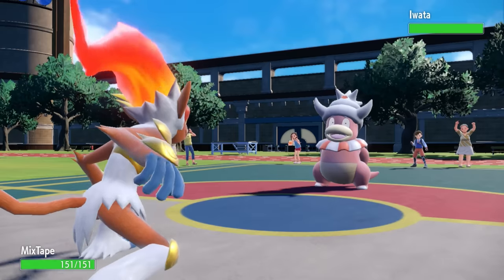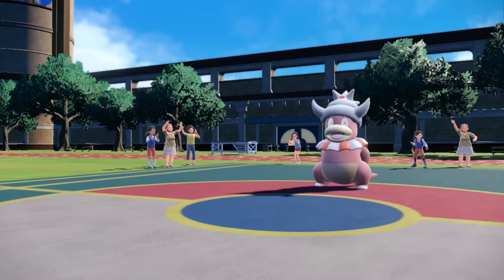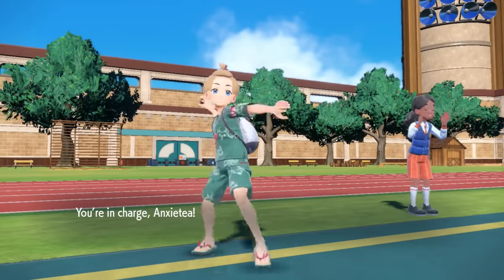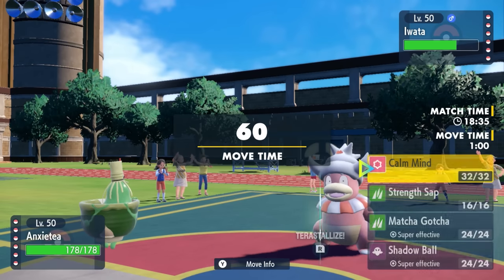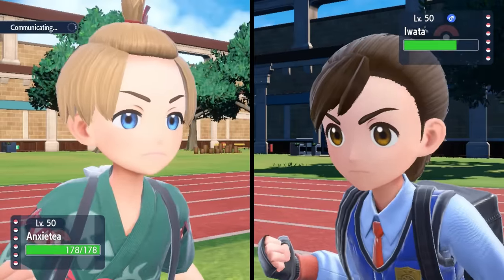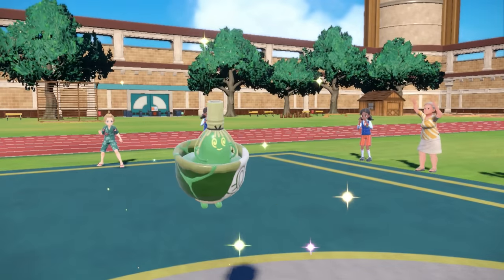They end up going into a Slowking, and we're actually both running Slowkings in this match. I'm a little afraid of it but I do have a couple of answers. I could go Crawdaunt early and force it out with Knock Off, or I could bring in Sinistcha — the new Sinistea evolution from the DLC. So I'm going to bring out the old anxiety and see if I can get this bad boy going. I go for a Calm Mind, knowing it could be carrying Ice Beam or Flamethrower, but after a Calm Mind boost I should be able to take that easily.